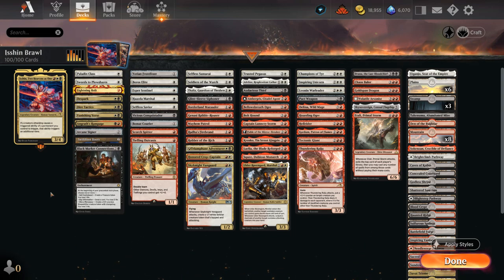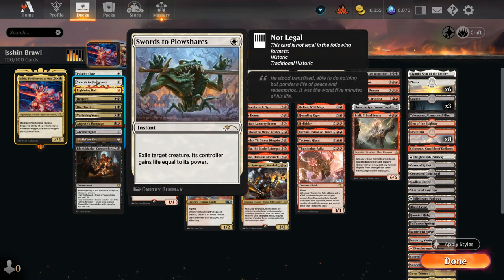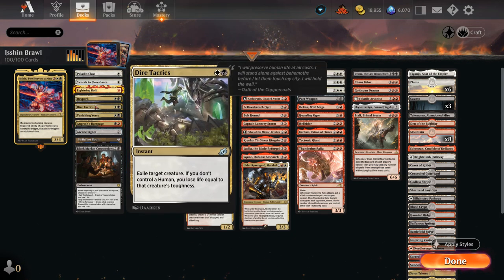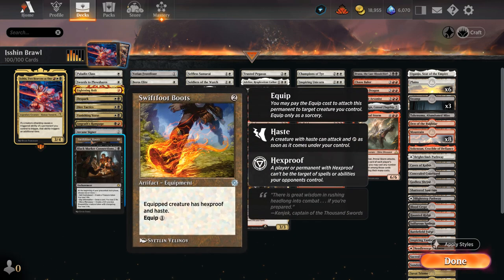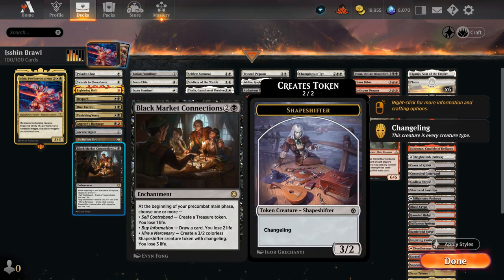There's a small section dedicated to non-creature spells, including Paladin Class to pump the team and tax the opponent for casting spells on our turn. We've got cheap removal with Swords to Plowshares, Lightning Bolt, a 2-mana De-Spark, Dire Tactics, Vanishing Verse, and Engrath's Rampage. Arcane Signet is too good not to include, Swiftfoot Boots can give haste and protect our commander, and Black Market Connections is a great source of card advantage, generating treasure and a shapeshifter each turn. Being aggressive, we don't care about the life loss too much.